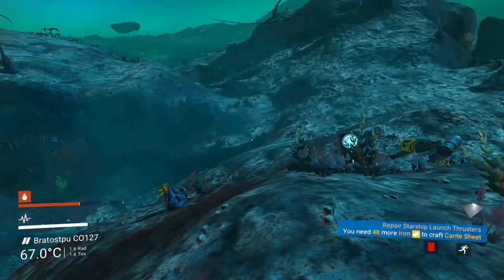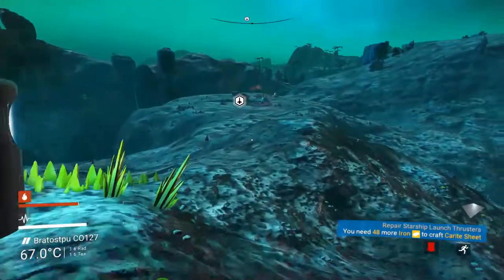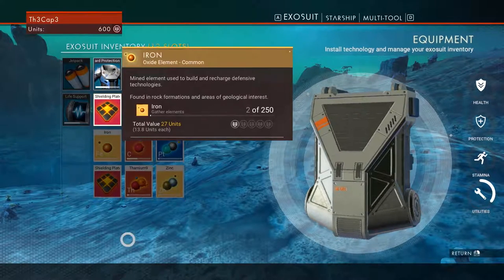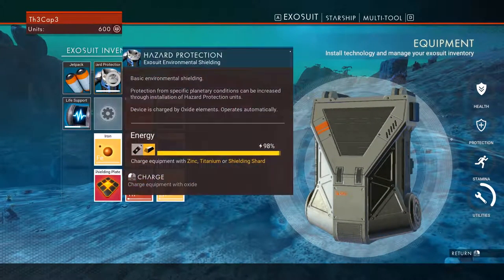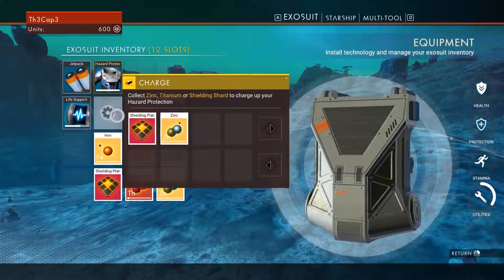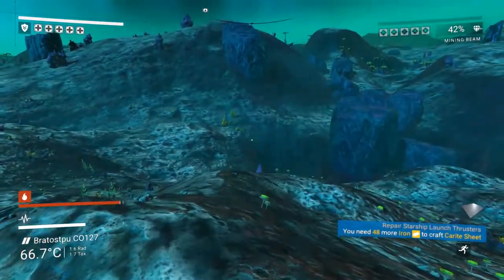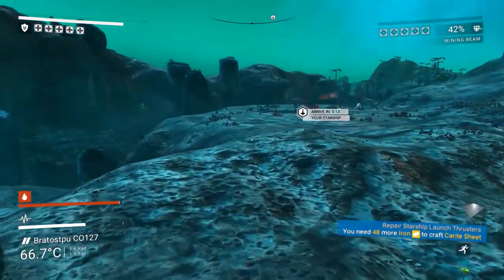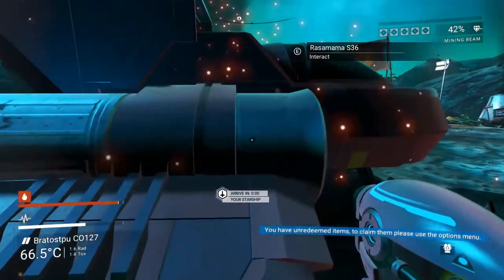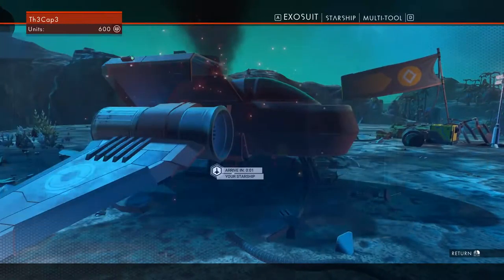Shielding plates will help you recharge your hazard protection — just click on it and then click on the hazard protection to recharge it. I want to use the shielding plates because we need zinc to fix our ship and don't want to use up all our resources. That jetpack hyper boost is so much faster than normal running.